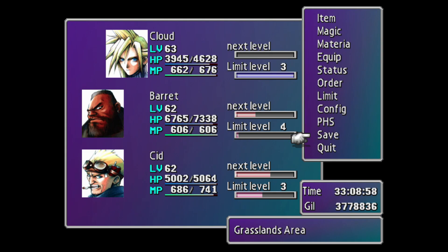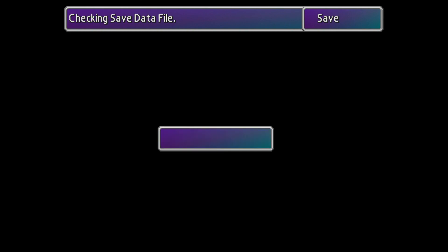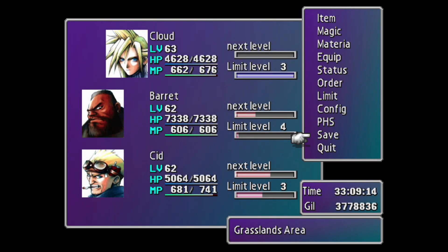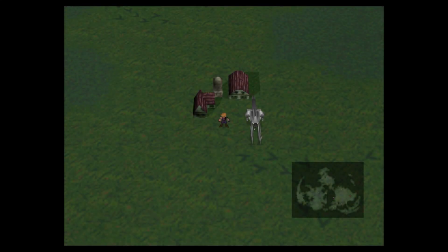Good stuff. We're in the Grasslands area by the Chocobo stables. Let me heal up — Cloud has less HP than everyone else because he has a lot of materia. We're going to save the game here. We got level 63, 62, and 62. Barret has the most HP. Hope you guys liked the video — like, comment, and subscribe. In the next episode, we're going to get the two great Chocobos, male and female. I'll see you guys later.